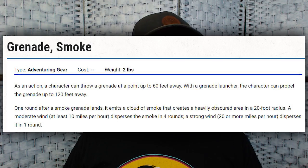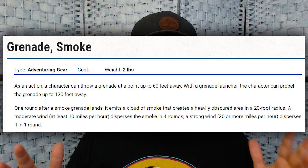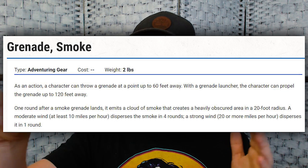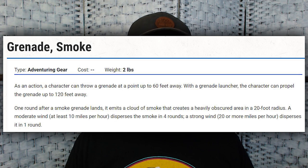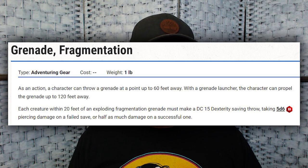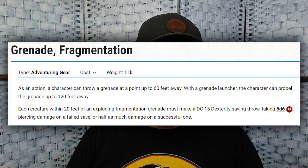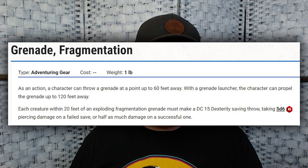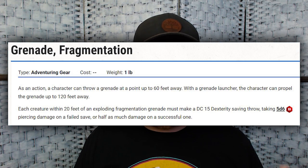First on my list is grenades from the Dungeon Master's Guide. There are smoke grenades, fragmentation grenades, and tangler grenades. Smoke grenades give you a large area of smoke cover like fog cloud — the area becomes heavily obscured, which is really useful to make an escape or limit ranged attacks and targeted spellcasting. Fragmentation is the exploding grenade — like a mini fireball. At level three, if you get your hands on some, you're dealing 5d6 with a set DC of 15, which is pretty high. Items have set DCs according to the books, usually 10 or 15. The DMG doesn't give proposed costs, so definitely talk to your DM about access and price.